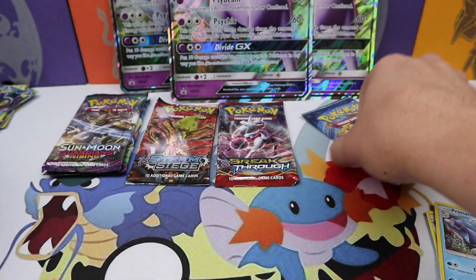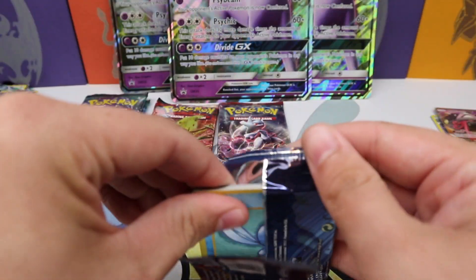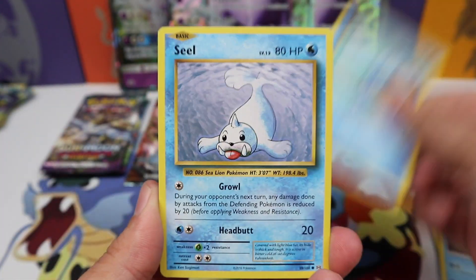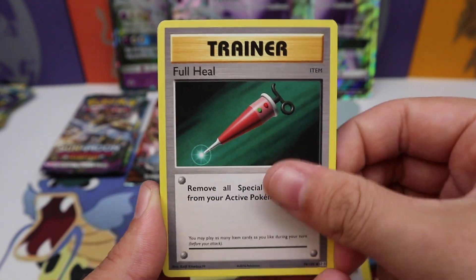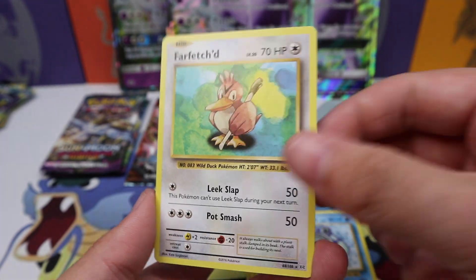Full art Mewtwo or a reverse energy — that's what I want to see. Poliwag, Seel, Magikarp, Electric Energy, Caterpie, Porygon, Full Heal, Poliwhirl, Ninetales reverse rare, and a Farfetch'd regular rare. Not much from Evolutions this time around.